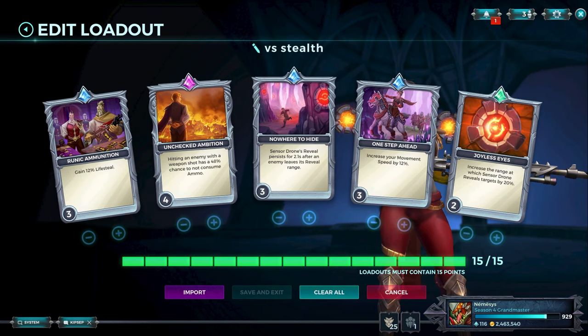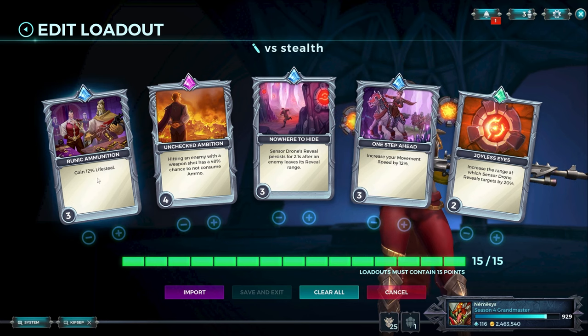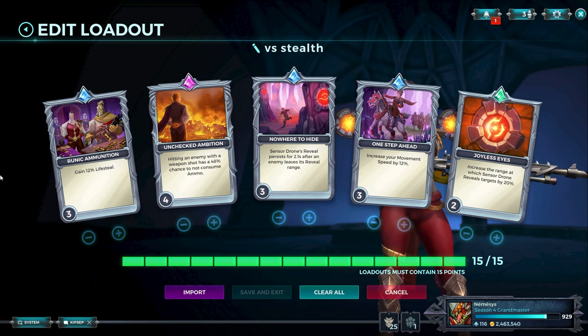If you're playing against Skye, Shrix, Satie, or Sheldon and need to deal with them — if the reason you picked Vivian is because of the drone — this is the loadout you play. Trolless Eyes on level 2, One Step Ahead on level 3, Nowhere to Hide on level 3. We don't run One Step Ahead on a high level because you don't need to be super speedy with Vivian — this is enough. She's a pretty static character. Lifesteal is your form of self-sustain, and Unchecked Ambition is just insane.